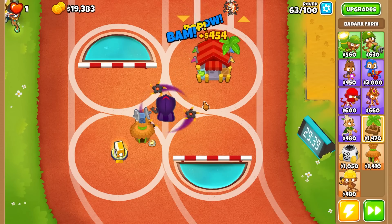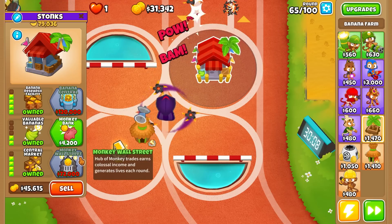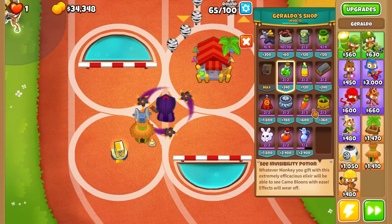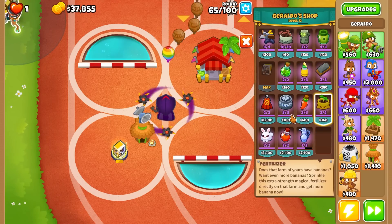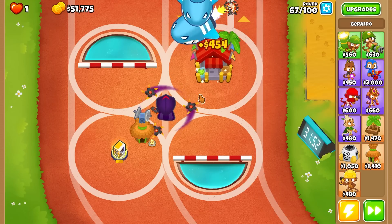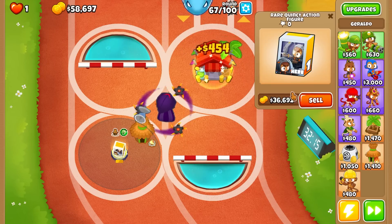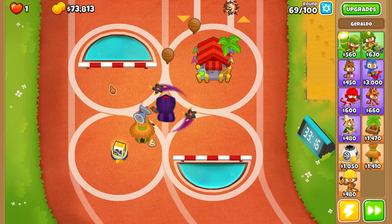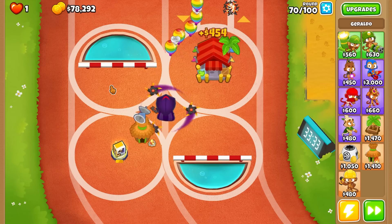Let's go ahead and go Central Market here — now we really don't have to worry about income for a while, and we don't have to worry about damage either. Round 63 handles like a champ, barely see the balloons get by. Someone told me instead of Monkey Wall Street I should go Banana Central because Monkey Wall Street only gives an extra 4K per round whereas Banana Central will buff all of these. I can't use Geraldo's Fertilizer. I'll sell Geraldo — goodbye Mr. G, your services are no longer needed.